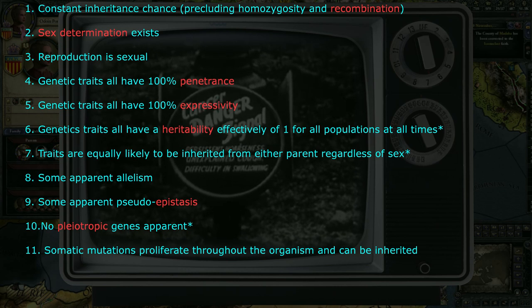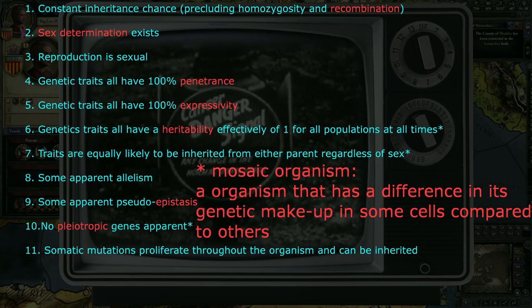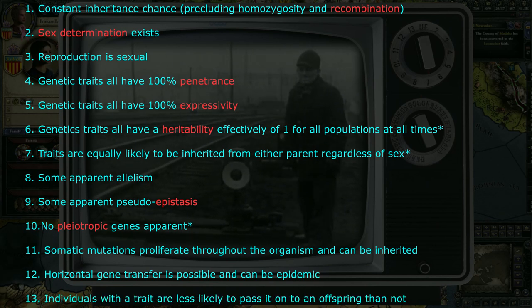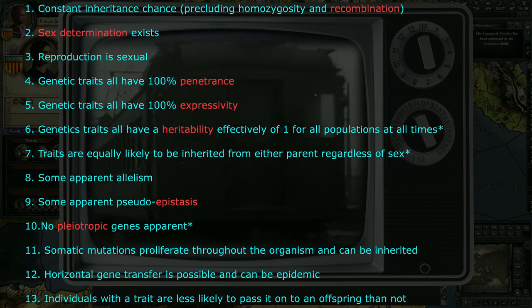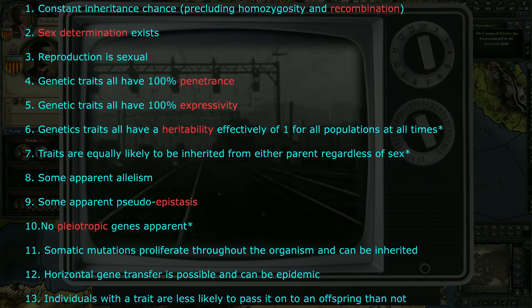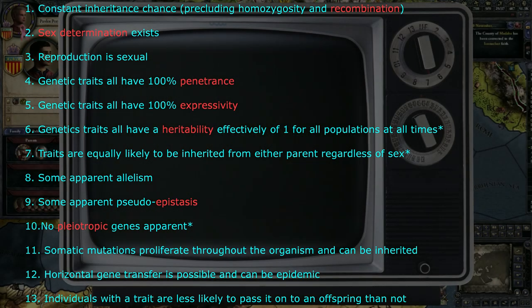11. Somatic mutations do not form mosaic organisms, but instead proliferate throughout the organism, including into the germline. 12. Horizontal gene transfer is possible and can be epidemic. 13. Individuals with a trait are less likely to pass it on to offspring than not. 14. Now this is a wild list — it means the CK2 characters are not like any other organism on earth, or anything even remotely approaching real genetics. But let's see what we can do to figure this all out.